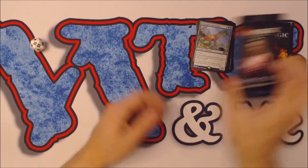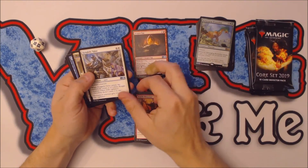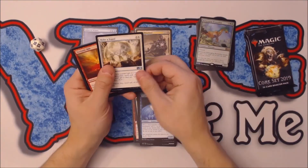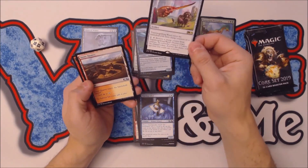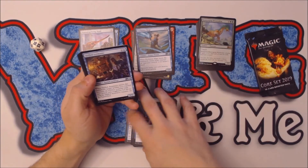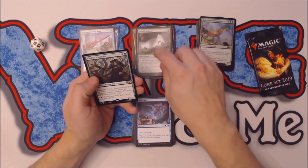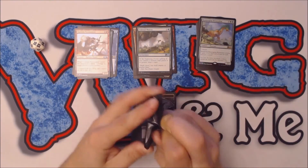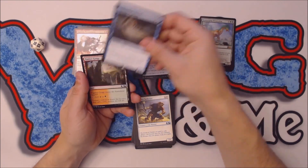What good is the gift pack if you're not going to open the booster packs? Let's open these up and see if we pull anything sweet. Pack one: uncommons include Dragon Egg, Nightly Valor, and Regal Bloodlord — our rare is Djinn of Wishes. Pack two: Make a Stand, Titanic Rift, Exclusion Mage — our rare is Transmogrifying Wand. Pack three: Skilled Animator, Draconic Disciple, Colossal Majesty — our rare is Thorn Lieutenant. I can use the Thorn Lieutenant. Pack four: Diamond Mare, Aether Shield Artificer, Surge Mare — our rare is Supreme Phantom. We also pulled a foil common Viashino Pyromancer.